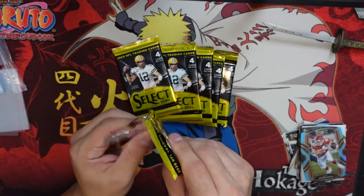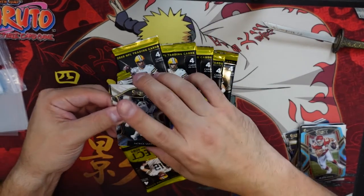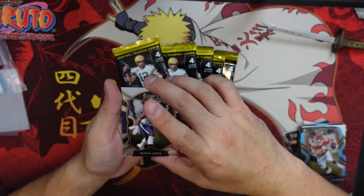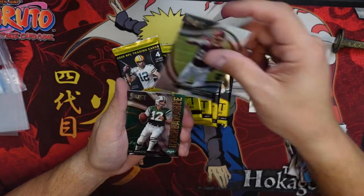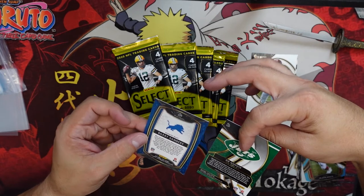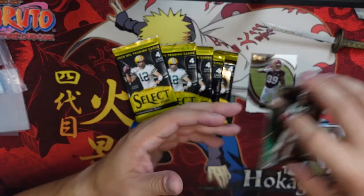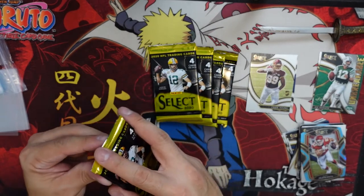Some of the best looking product out there. Patrick Queen, Chase Young rookie — very nice — Joe Namath, wow, and Barry Sanders. Legends and rookies, that's what I like to see. Very cool pack. Maybe not all super valuable, but cool cards.